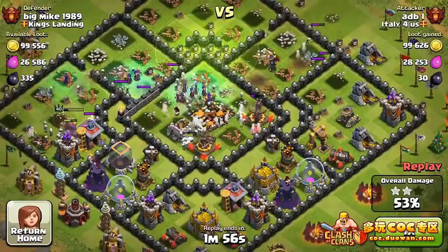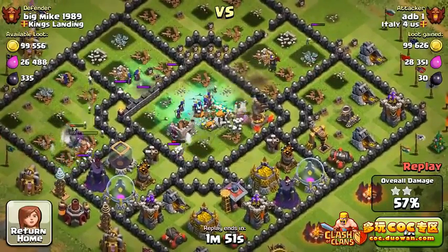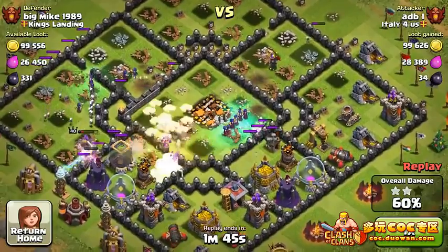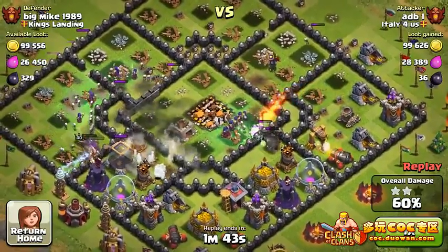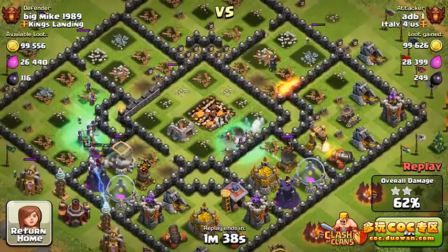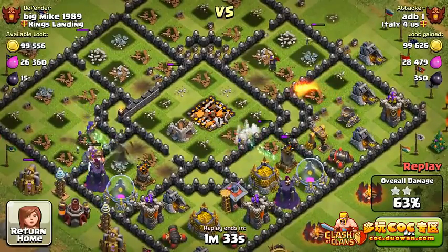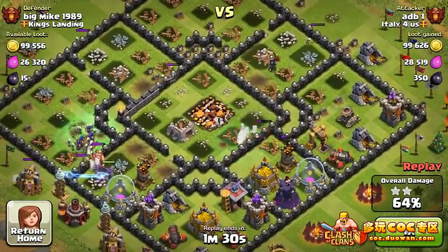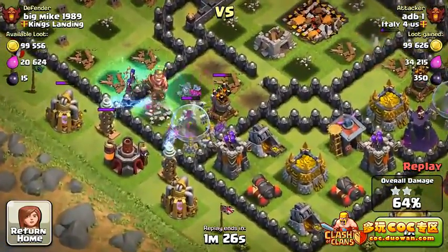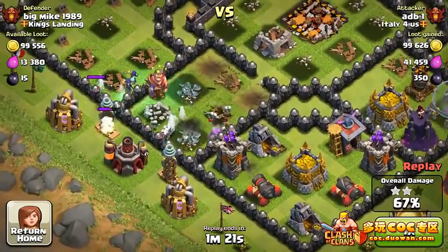We got 50 percent. With this base design I think this guy has a pretty good shot at getting close to three stars, but not really — we'll see. This looks like an anti-Hog Rider design. The reason is all the defenses are really close to each other, which makes Hog Riders go around in a circle. But when witches come out, obviously it's not too great — just like with my base: witches don't perform well, but Hog Riders definitely do.